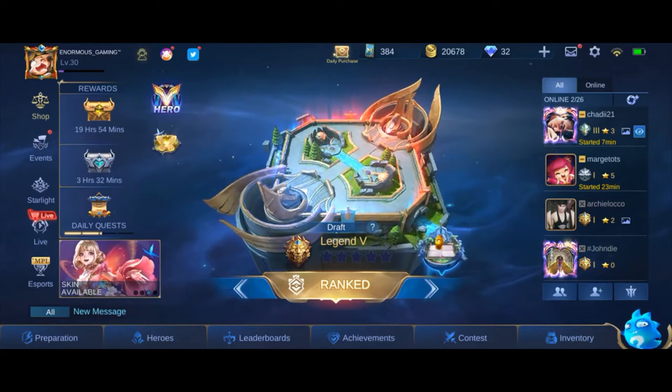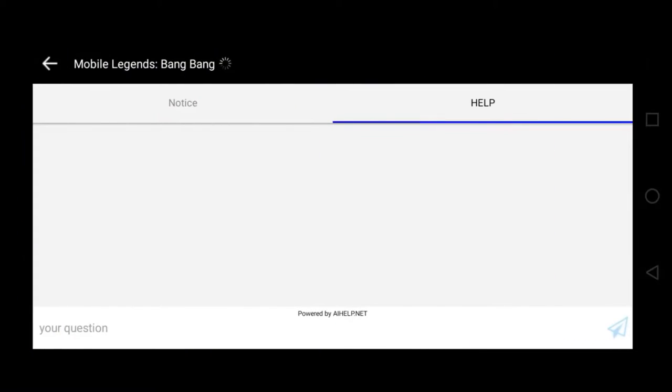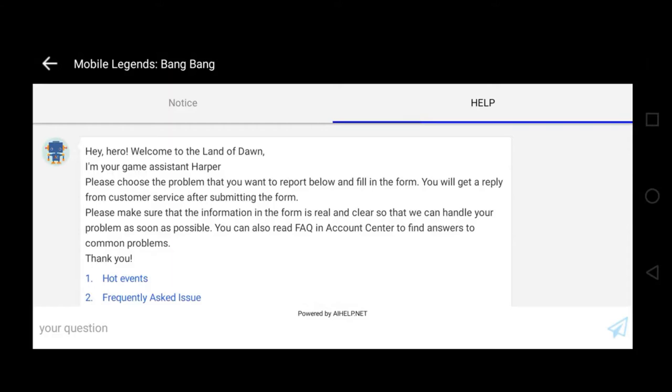Click na natin siya guys. Pag-click mo siya, automatic lalabas tong profile na to. Pag-click mo yung icon na yun, ito yung lalabas dito guys. Sasabihin kanya na, 'Hey hero, welcome to the land of dawn. I'm your game assistant, Harper.' Si Harper, siya yung nandun sa may magic chess — yung bilog, yung parang slime.